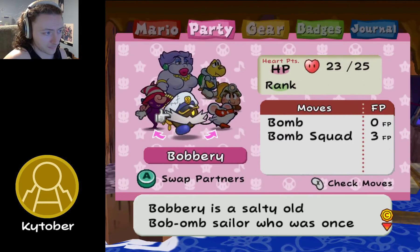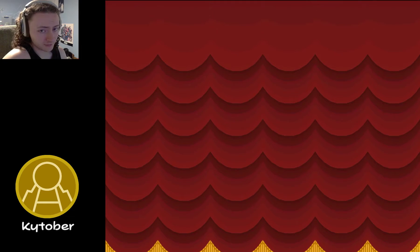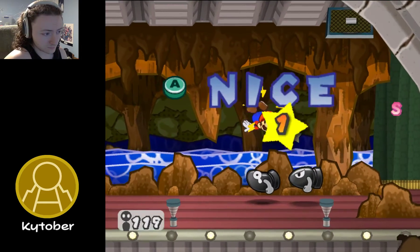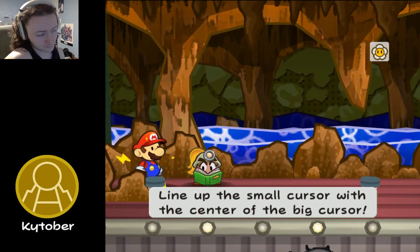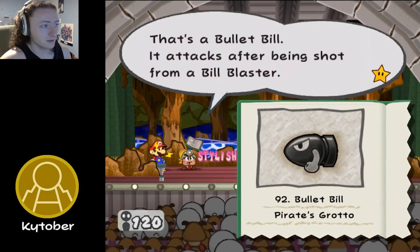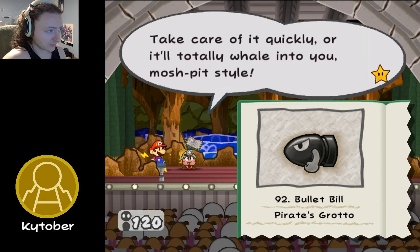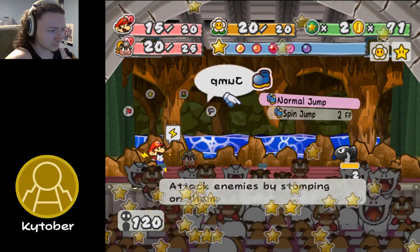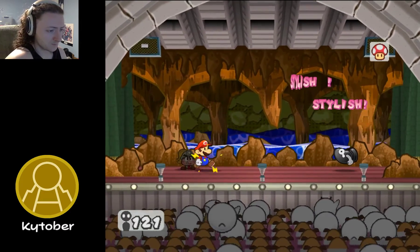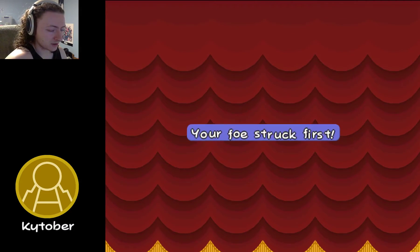So here's actually the thing — this is the room. I'm gonna swap over and Tattle. Bullet Bill: it attacks after being shot from a Bill Blaster. HP is 2, Attack is 4, Defense is 1. Take care of it quickly or it'll totally wail into you — mosh pit style. Use those action commands to take it out. So here's the thing about this room: these guys spawn endlessly. They give you 1 star point per drop, and as you can see, they drop HP and all this other stuff.